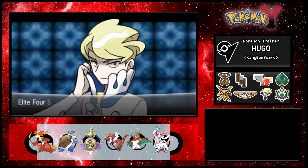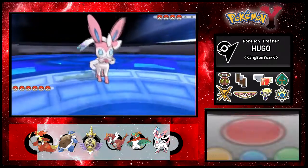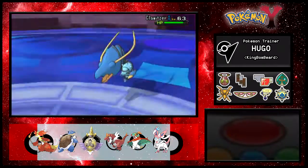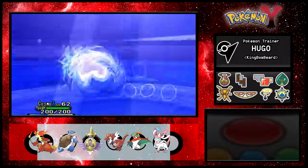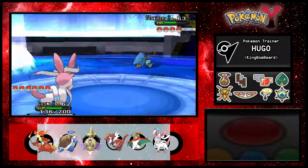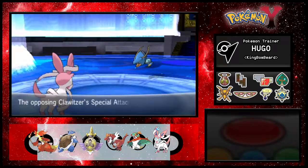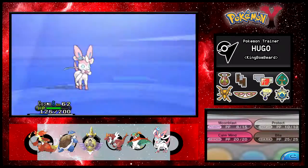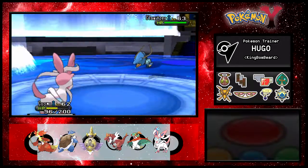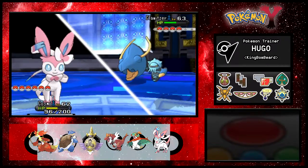He starts off with Clawitzer - which is a pure water type. The only Pokemon I have with a sufficiently good attack against it is Reposus, and Reposus is a last resort for this battle. So I'm just going to risk it and battle as best I can. Of course it uses Water Pulse right away. Moon Blast - come on, give me a crit! He's going to heal - yep, Full Restore. This is the only Elite Four member I was worried about. This is the hardest battle we're going to face in this game.